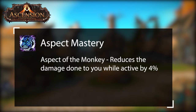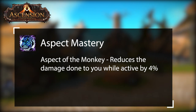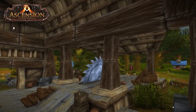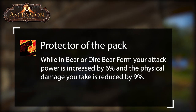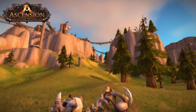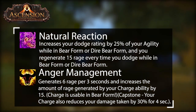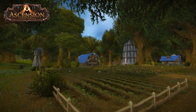Aspect Mastery, which we discussed earlier — when you have Aspect of the Monkey it will give you 4% damage reduction. Protector of the Pack is a great physical damage reduction talent and gives more damage for threat. When playing bears you'll have some sort of rage regeneration issue. You will want Natural Reaction to help with rage regeneration and Anger Management. Depending on your preference you'll want to take either talent points or random enchants of Anger Management. You'll want to have about 22 to 25 talent points for a bear tank.